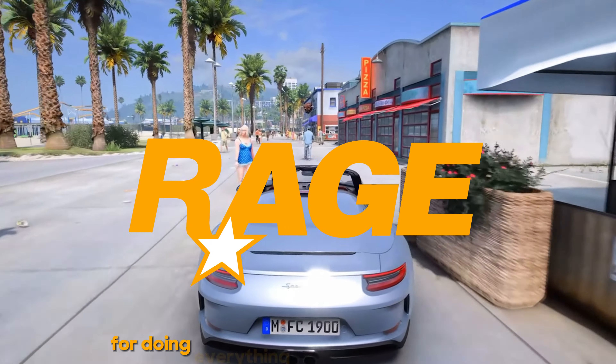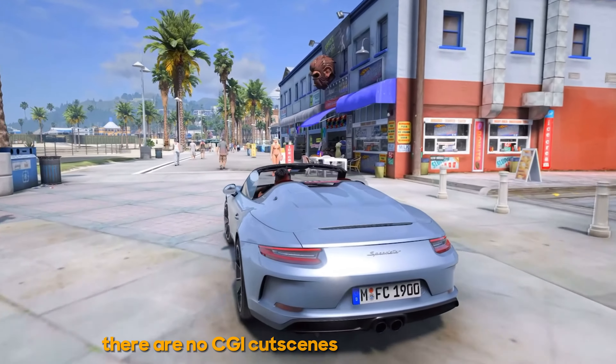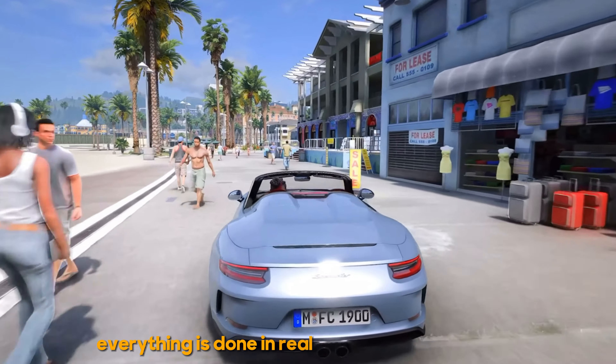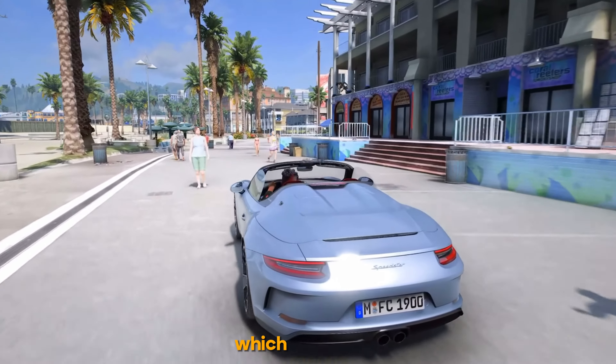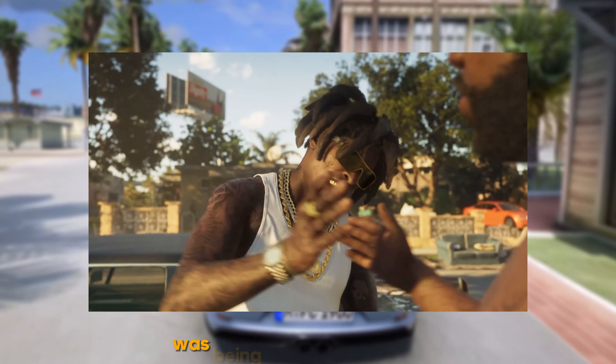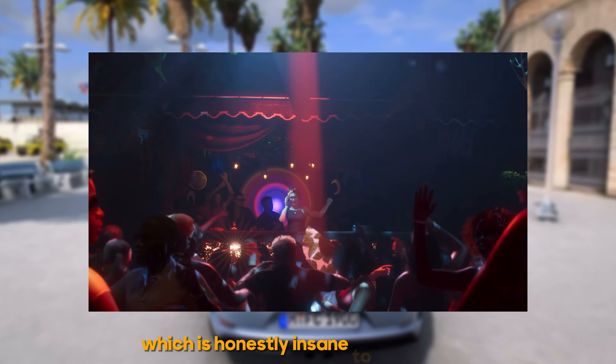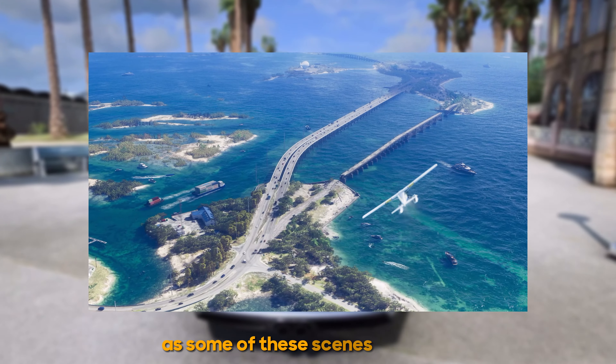Rockstar are known for doing everything within their game engine. There are no CGI cutscenes or enhanced scenes — everything is done in real time in the game engine. Which means that everything we saw in the GTA 6 trailer was being rendered in real time, which is honestly insane to think about, as some of these scenes look epic.